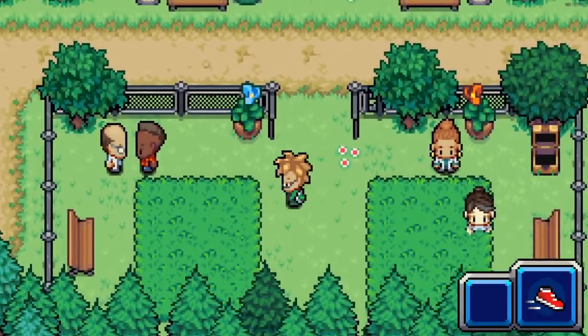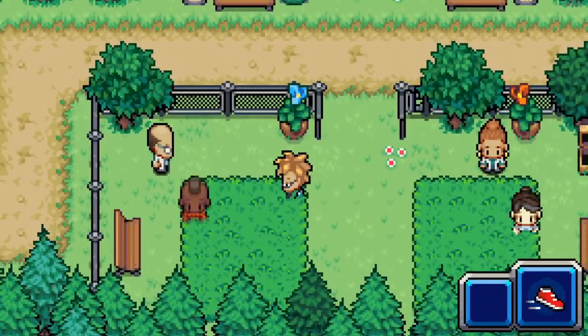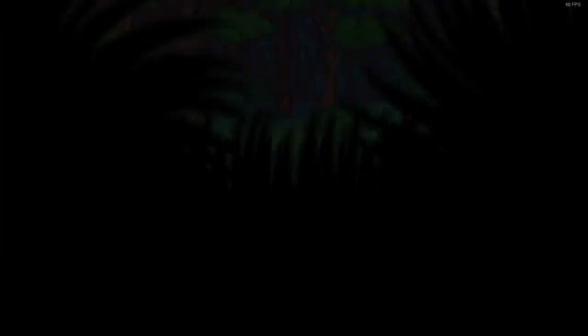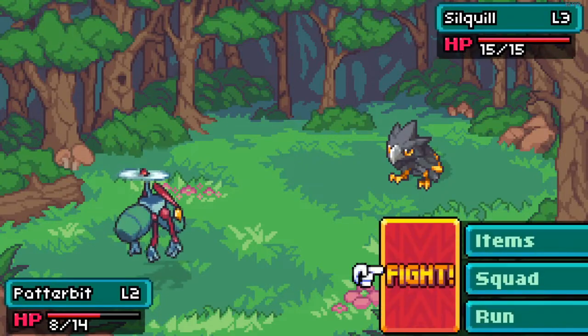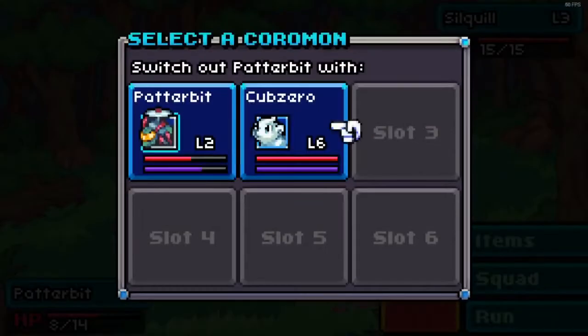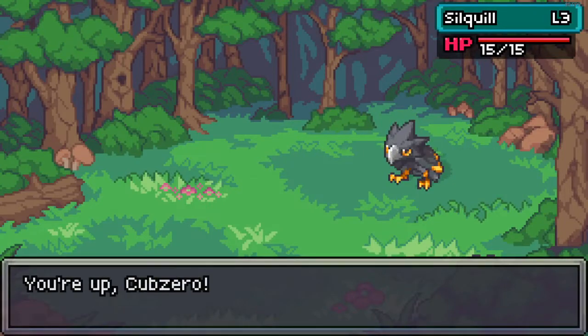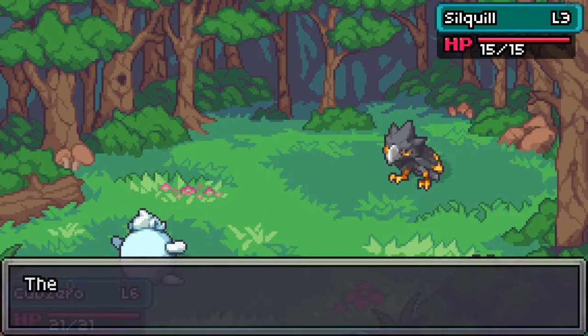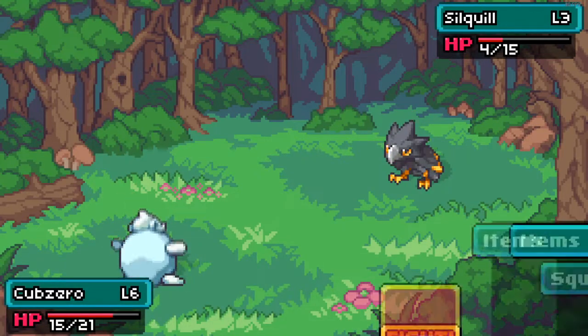We do have health — I probably should be using health potions and stuff like that, although that's not quite useful yet. I can't switch him out if he gets a lucky hit. I probably shouldn't — let's see what level this is. I might immediately switch it out. Let's go ahead — the Cub Zero, hopefully, will be able to take this guy on without too much difficulty, and then my Patterbit will be able to get a little bit more experience and be up to level three.